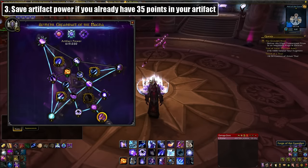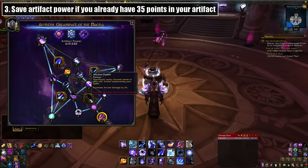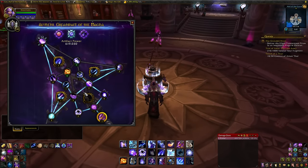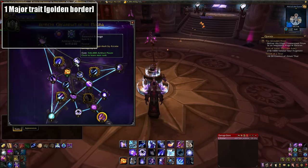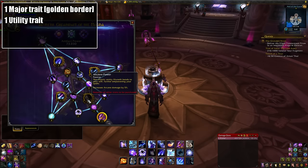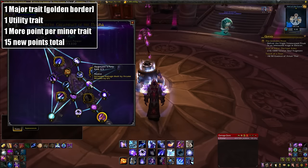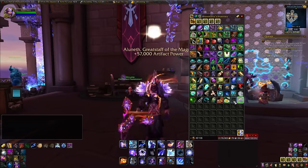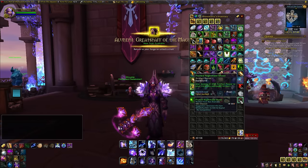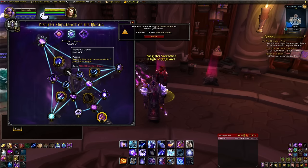Next is, and this is a case by case basis, save some artifact power if you're at 35 points spent and you're currently putting points into those small percentage increases. Once 7.2 hits, you'll be able to do a quest chain that unlocks more traits for your artifact. You're getting one major trait — the ones with the golden borders — three points for a utility trait, and one additional point in each of your minor traits, which are the small percentage increase traits that have three points each. In total, that's 15 new points. So instead of dumping your artifact power into those small percentage increases, it'll be way more valuable to save them for the new traits. You can respec, but that's a lot of artifact power you'll be wasting since the respec cost is always equal to the cost of your next trait, which goes into the millions.